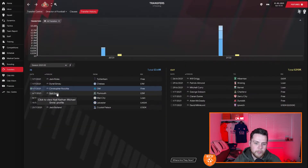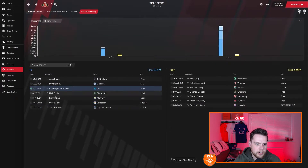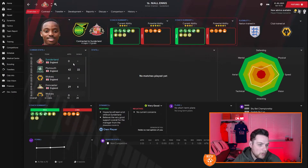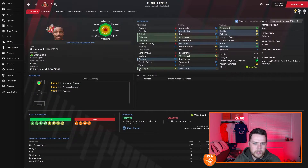Niall Ennis has come in from Plymouth for £2 million. He is a striker who scored lots of goals last year — 42 games for Plymouth, 22 goals, very good player, I think he was the league top scorer as well. Finishing 13, dribbling 12, first touch 11. He's not a deep-lying forward given his passing is 10, but we've got him to play as a pressing forward, though he plays best as an advanced forward. Great acceleration, great stamina — he'll keep working hard all game.